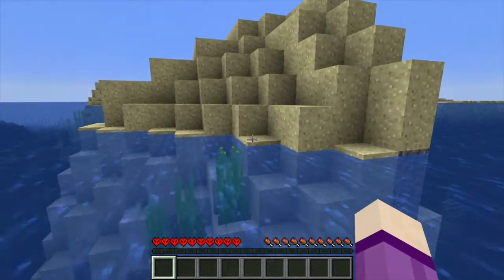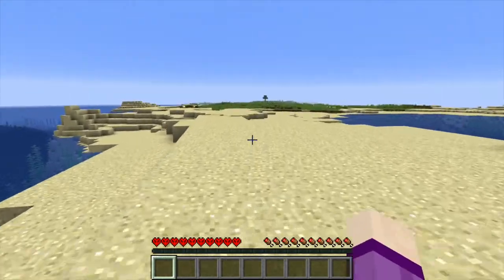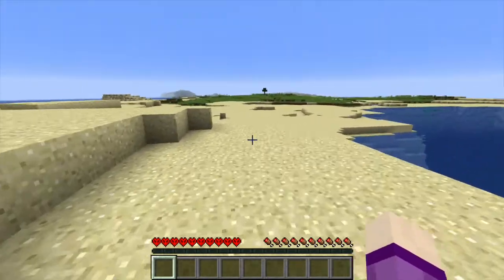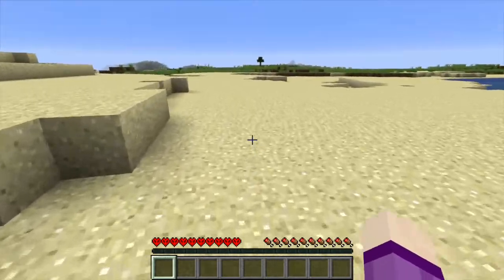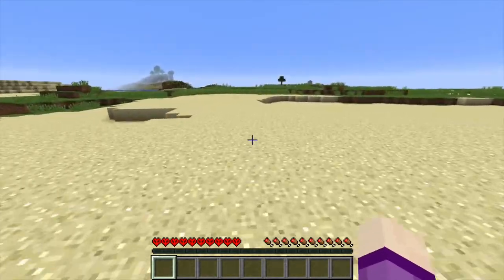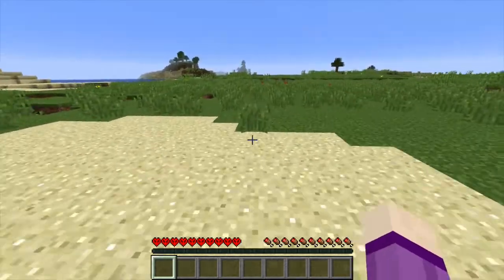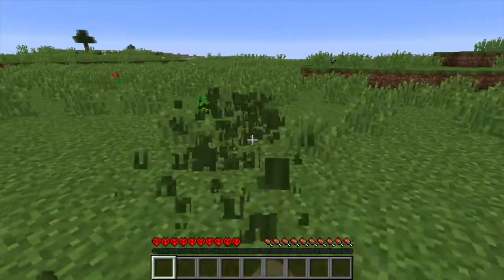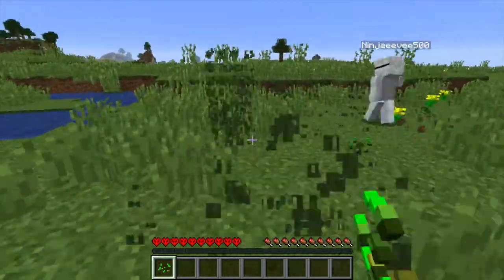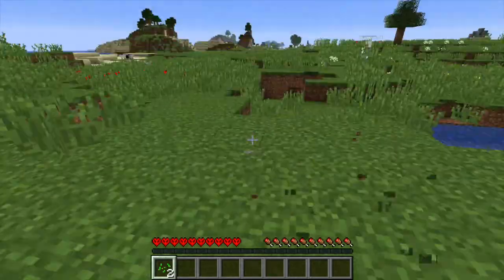There's a drowned going after you! Right, I'm gonna hop up here — oh there's a tree, that's quite good. Let's go and get the tree so we can get some tools going. I can see quite a few trees there. We should be looting for food and things, but some seeds too.